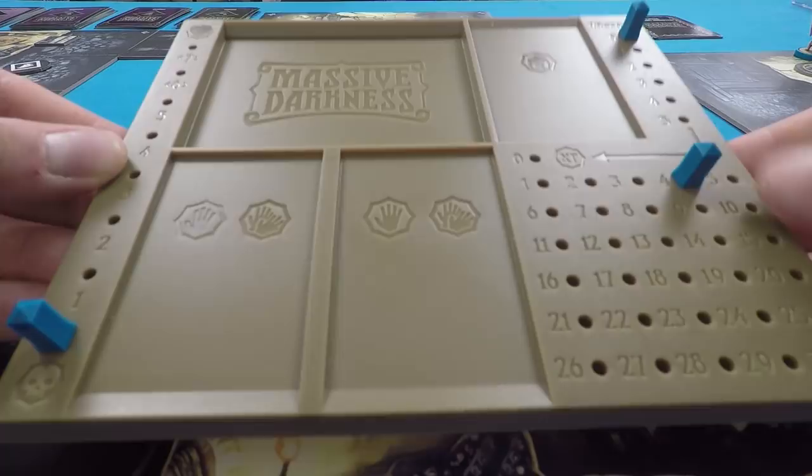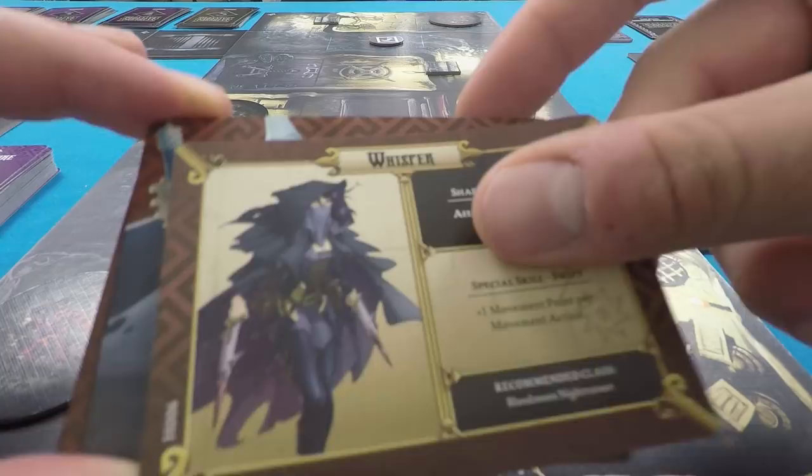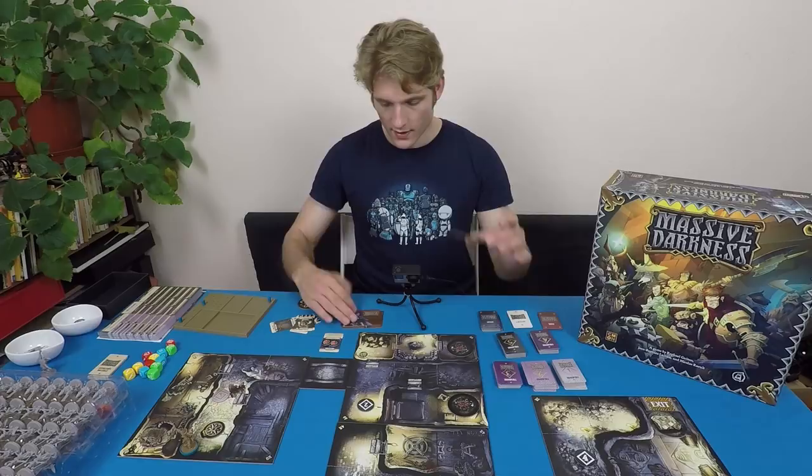You'll also find hero cards — these are the different heroes you can play. They have special abilities, names, and stats on the back. Once you've chosen your hero you'll need a class. Here are the class pads, which you use to keep track of skills and experience as you level up. You've got a pad for each class — battle wizard is on the top there.